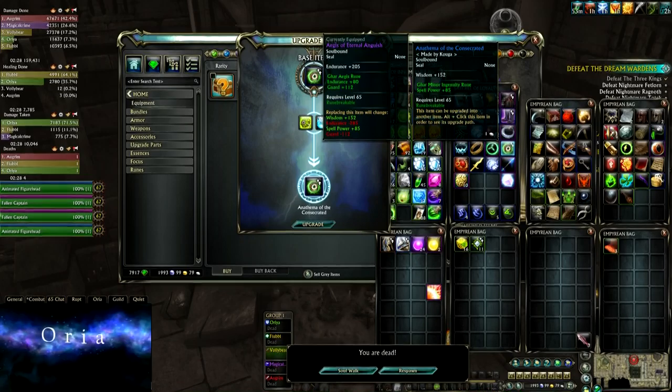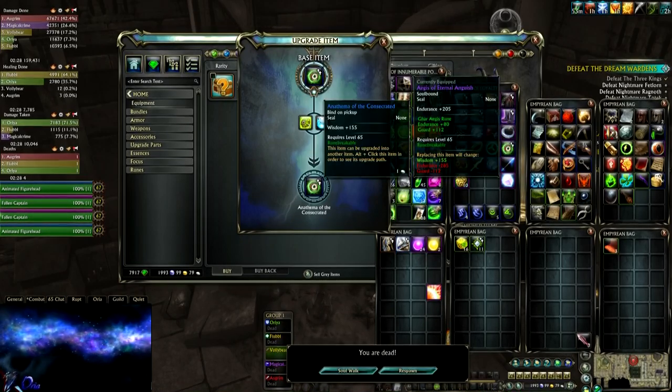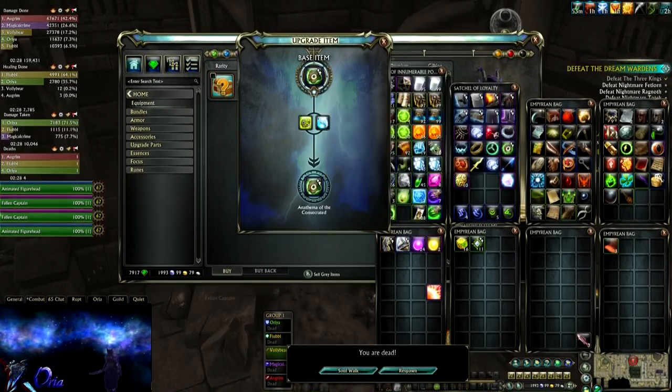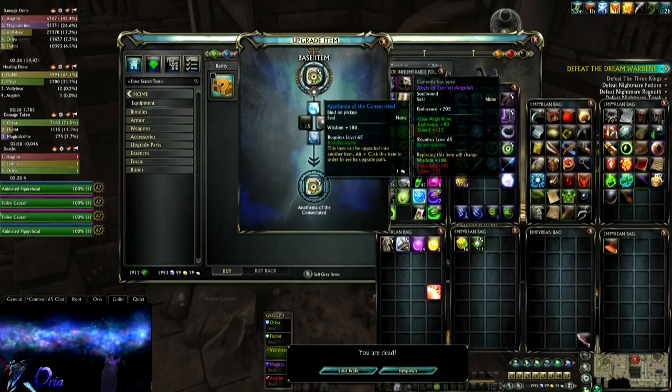Here's a quick tutorial on how to farm Illusory Motes. Illusory Motes are needed for a lot of things. You will need between 200 and 300 to upgrade your seal, between 50 and 100 per lesser essence that you need to upgrade, and you will also need Illusory Motes for the greater essences and so on.